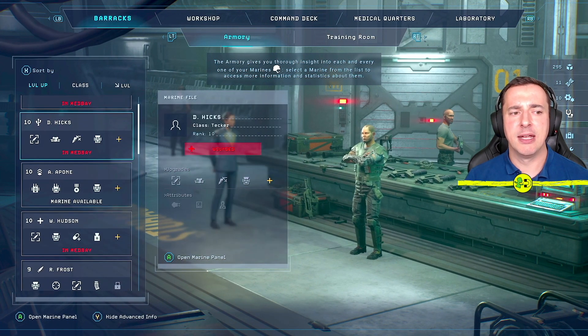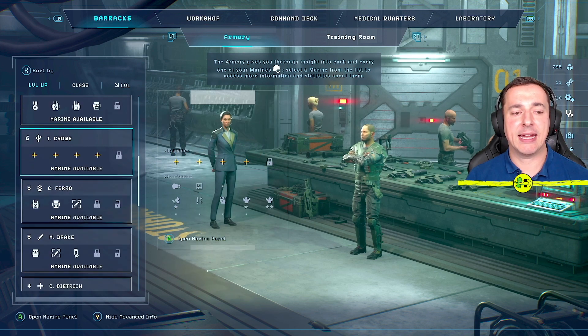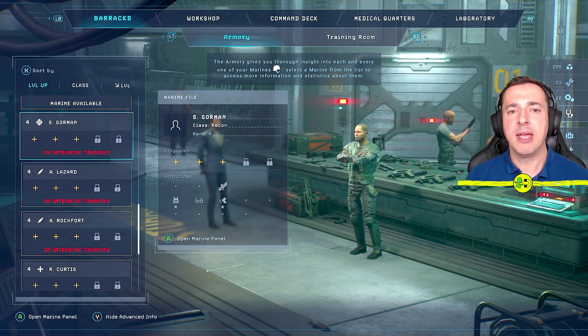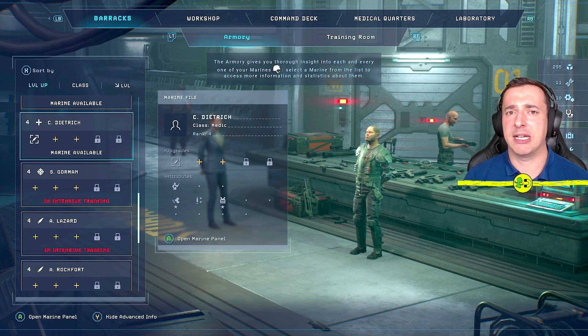You can see different ones here: Vasquez is a gunner, Hicks is a tech, there's a sergeant, a medic, and then the one I use the least — but would use more if I played again — is the recon. So what are those classes, why are they important, should you use them all, and how does it all work?